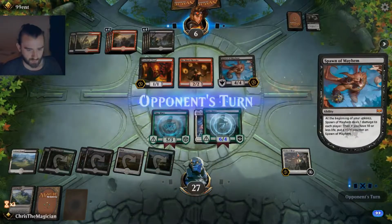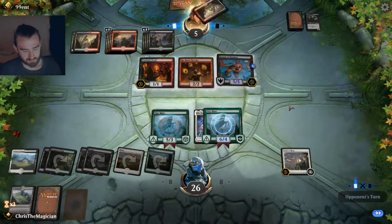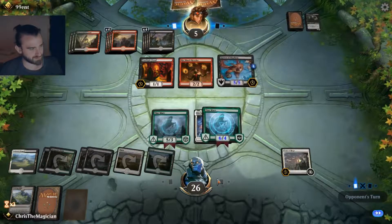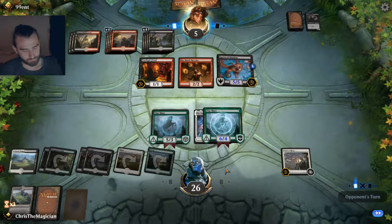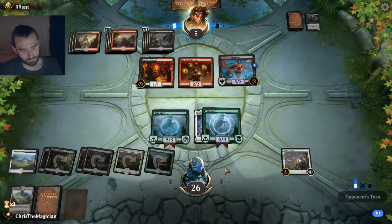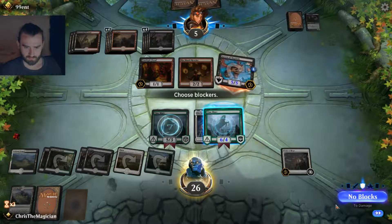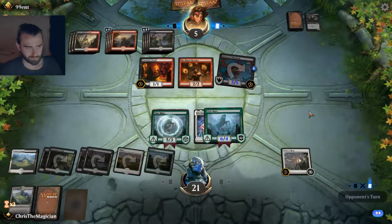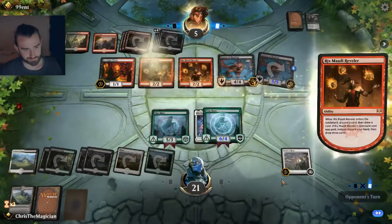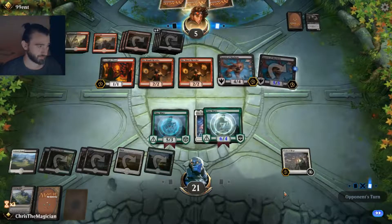No attacks. We can start producing tokens though. This guy will get big — I didn't even think about it, he'll get huge. They can't attack unless he's big enough to kill us, and he won't be for a while. What does he do here? Attack? Why should I block that — he's just dead. Another Spawn of Mayhem — need another board clear.